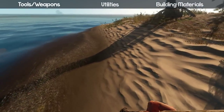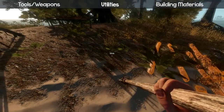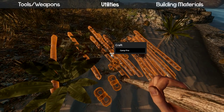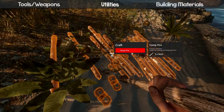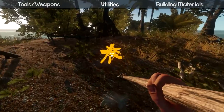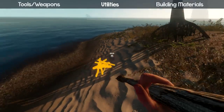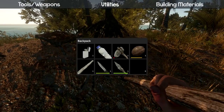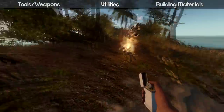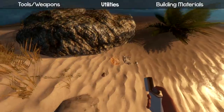Next we're gonna go over how to make fires — there are a few different types. Fires are pretty easy: you just need five sticks for a basic campfire. Place them wherever you want when the placement indicator is yellow, then use your lighter to light it. The cool thing is you can cook crab on it — just grab a crab you killed and right-click to drag it onto the fire. This is the least secure type of fire, which is why it was so easy to build.